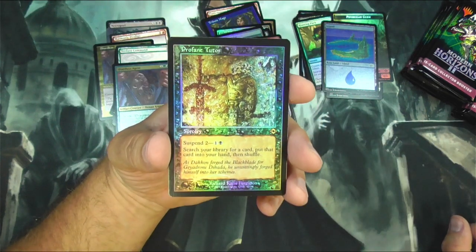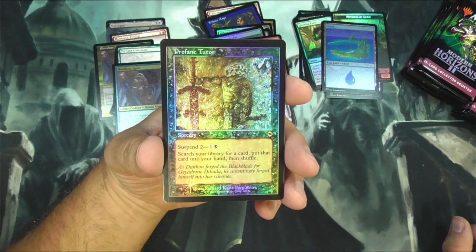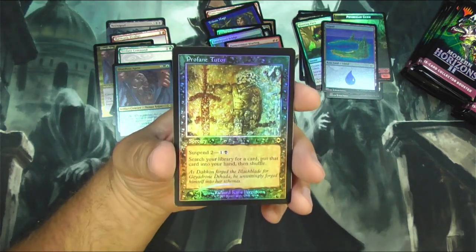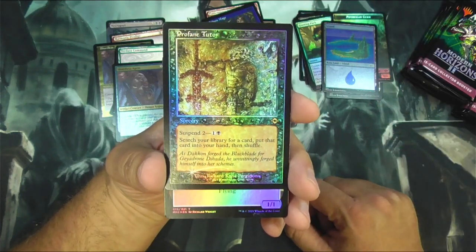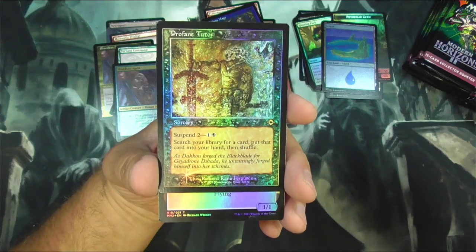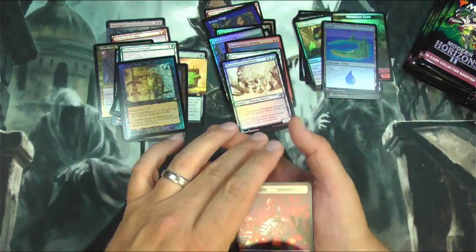Profane Tutor — you've got Suspend, search your library for a card, put that card into your hand and shuffle — so it's a Suspend Demonic Tutor. I don't know how much these are going to impact modern; I don't even know what I'm talking about when it comes to modern, I don't actually play it. But hey, can't have a Demonic Tutor — you can have a Profane Tutor now. So we'll see how that goes. And a Thopter, and a food.